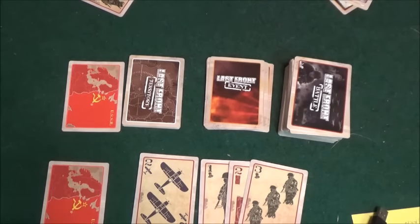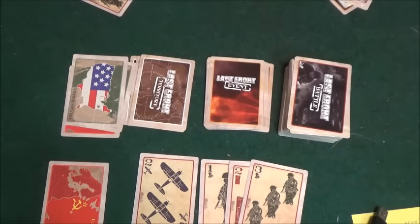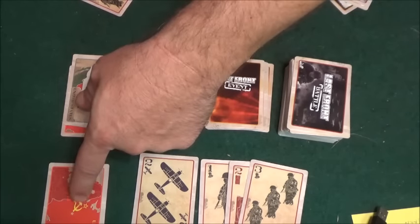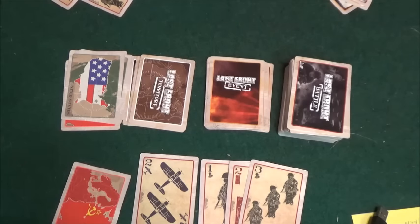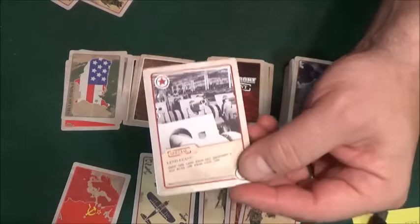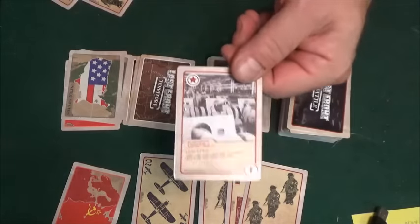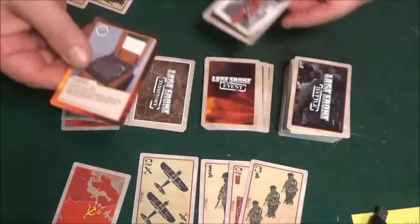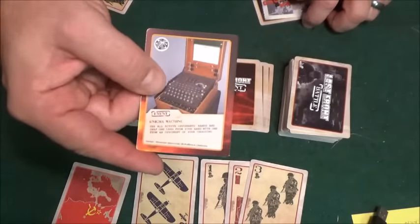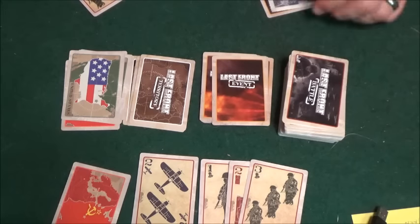Say another person doesn't want a particular territory — let's flip over something else. Say they already have a United States and they want Russia. They can either declare to take your Russia or take the card on top of the pile. There are also all kinds of special cards that give plus one to things, which you can hold and play at a certain point. You have to really think when to play them because you don't know what the other person has. And there are event cards that can change the whole outcome of the game, helping or hurting you in various ways.